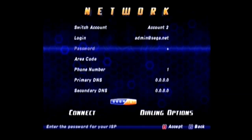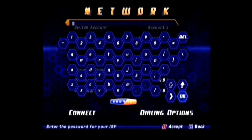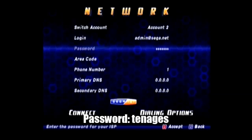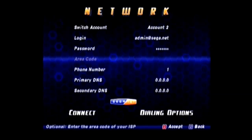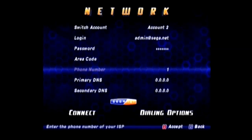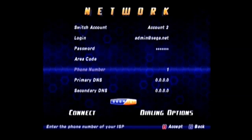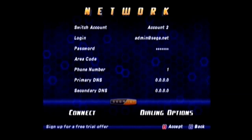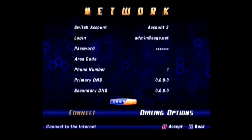Tap Enter, go down to where it says Password, and type in tenages — T-E-N-A-G-E-S — as the password. You can leave area code blank and put anything you want as the phone number as long as there is a phone number in there. You can leave primary DNS and secondary DNS just as is.